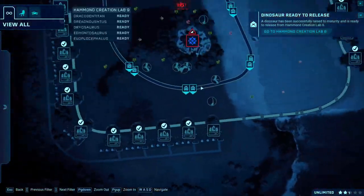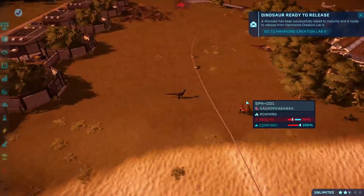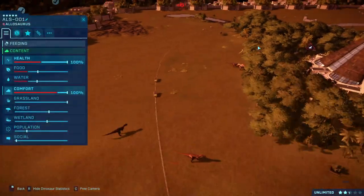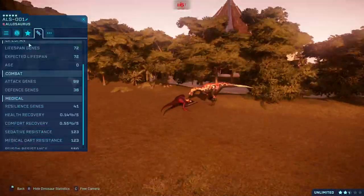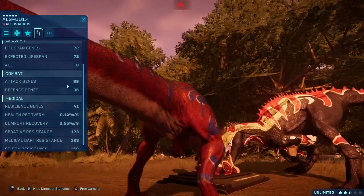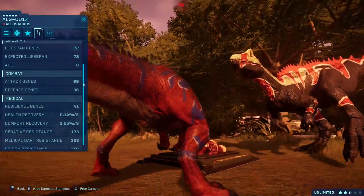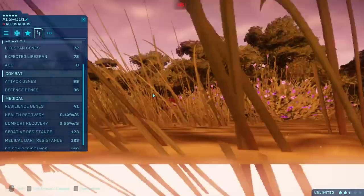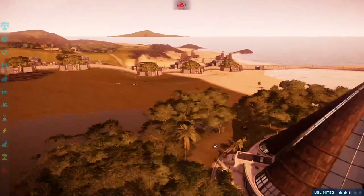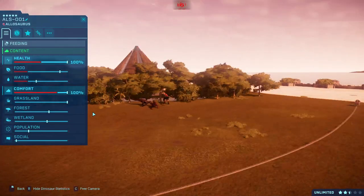Half the time I make these mods I don't know what I'm doing. We've also released Torvosaurus, Megalosaurus, and Allosaurus Atrox. You can see what I did to the stats for the Allosaurus — I completely nerfed it because it's way too powerful. So instead of having 107 attack, it now has 99 attack. Because Allosaurus shouldn't have better stats than a T-Rex — come on, get real.